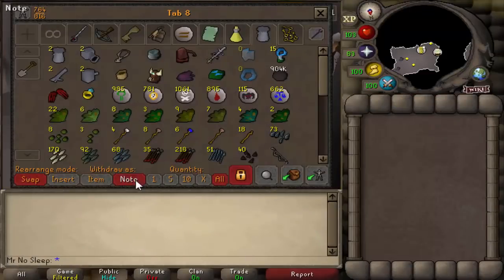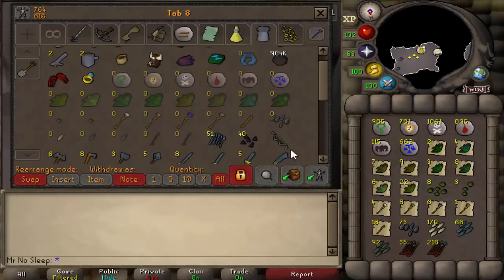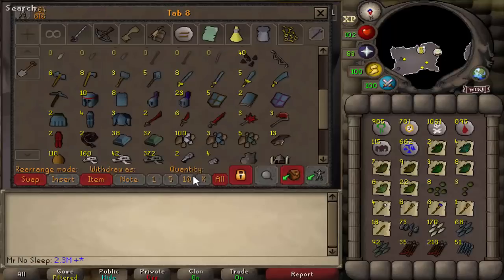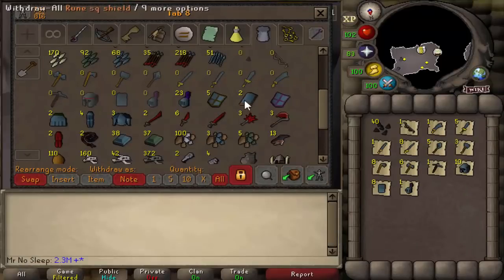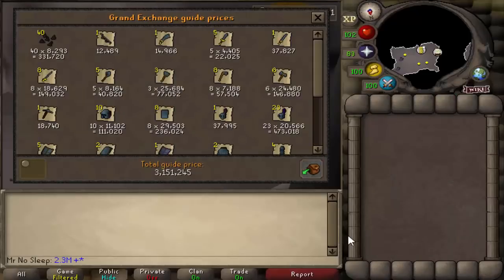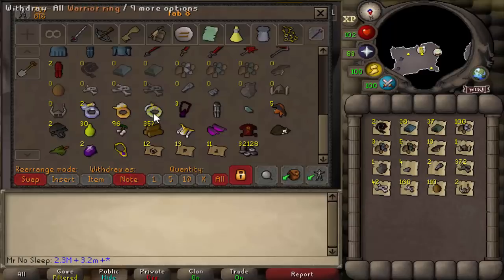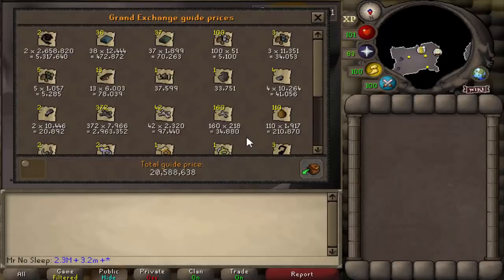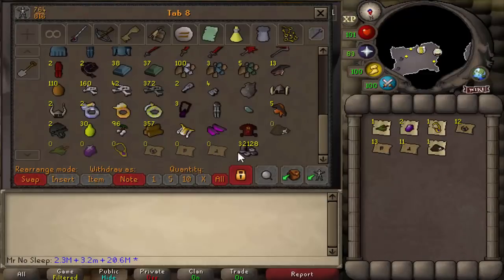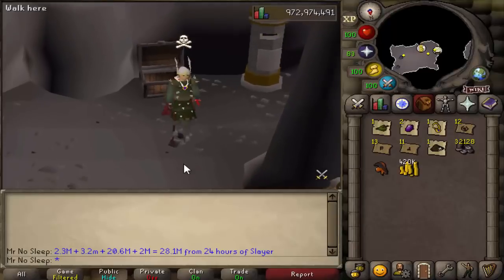Here we go with the loot tab — I did want to organize it and clean it up. We had a decent amount of runes, herbs, some battle staves, javelin heads, and arrow tips. Those arrow tips I think were from the worm task. First price check: 2.3 mil. Next, all the clue scroll stuff, alchables, rune items, and dragon items from drakes, DKS, and rune dragons — 3.2 mil. Then the whips, Dagannoth King bones, and rings — a very big price check: 20.6 mil. Finally the Robin Hood hat and teleports, plus a shout out to the 32k token — another 2 mil from that.